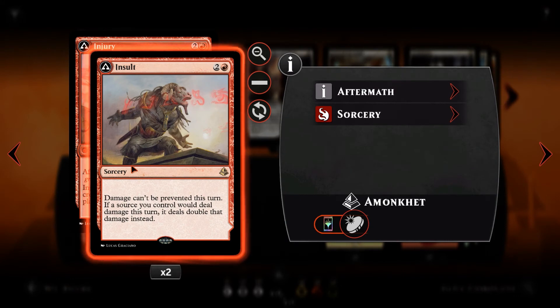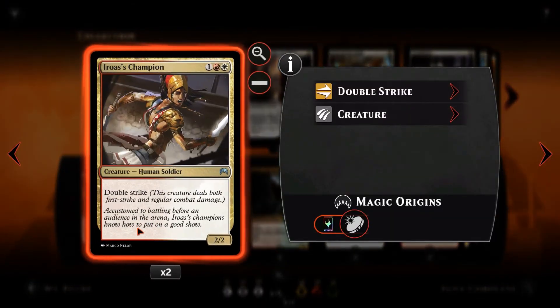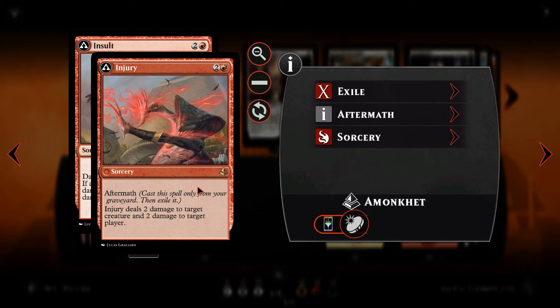Finally, we've got Insult // Injury. Insult is a 2 and a red sorcery — damage cannot be prevented this turn, completely shutting down all fogs. And if a source would deal damage this turn, it deals double that damage instead. Suddenly Samut's hitting for 12, Glorybringer's hitting for 8, and Rhonas's Champions are hitting for 4, without ever being pumped up. Injury also has Aftermath — it deals 2 damage to target creature and 2 damage to target player. Cast after Insult, that becomes 4 to a creature and 4 to a player, letting us push through extra damage and get rid of blockers for an alpha strike.